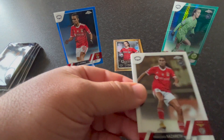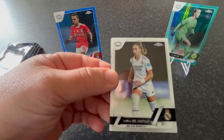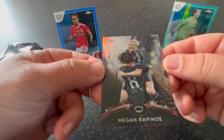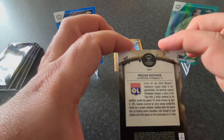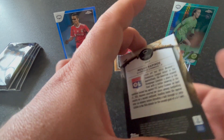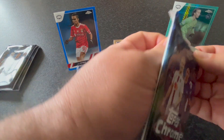We are still to find two more aqua prisms. We got Franziska Nazareth from Benfica, Selma Bacha from Olympique Lyon, Athenea del Castillo from Real Madrid. And we got an insert — it's Megan Rapinoe, Crowning Moments! What a nice card. This is one of the inserts celebrating when they made their UEFA Women's Champions League debut in the quarter-finals. A really nice card.